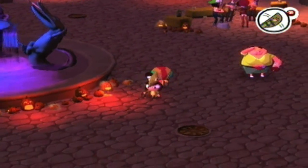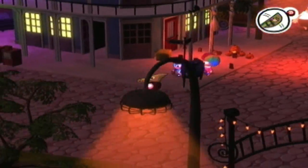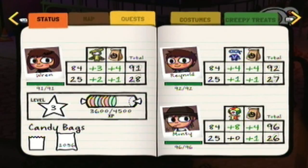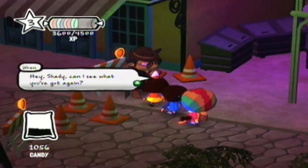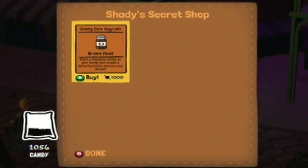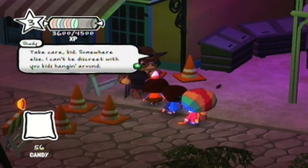But before I do that, because I almost lost track of it, we're going to head over to Shady. If we look at my candy mound, I did a little bit of grinding, so I got over a thousand pieces of candy. I'm going to switch to the candy corn costume because we're going to grab its upgrade. We're going to get some brown paint to put on our candy corn costume, and I love what it does because it actually changes it aesthetically.